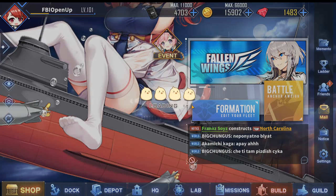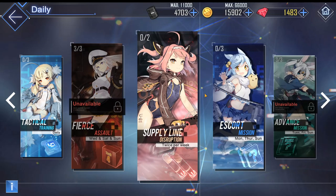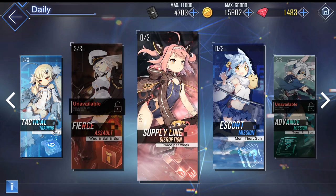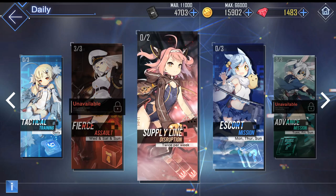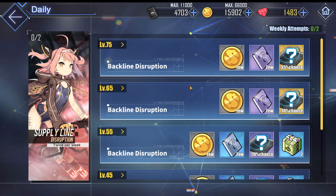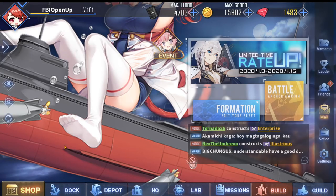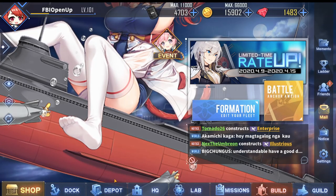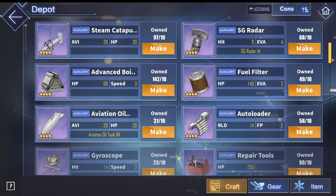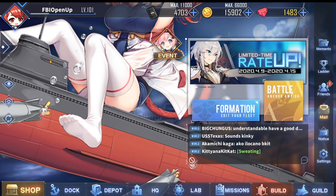Currently there are a handful of different ways to get submarine equipment. The easiest is the daily supply line disruption, which you can do twice a week. This is definitely the easiest way of obtaining some very good yellow and purple submarine torpedoes — you get the blueprints, then go to your depot, click craft, and build submarine torpedoes from those collected blueprints.